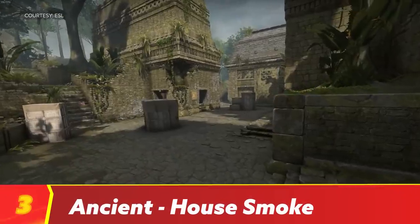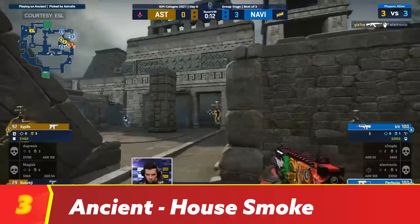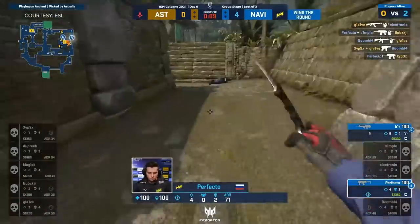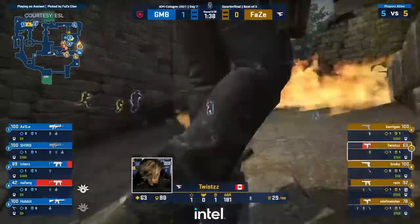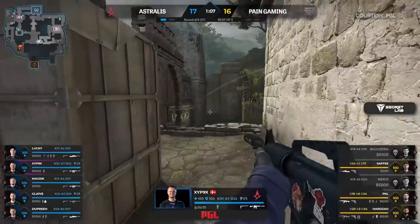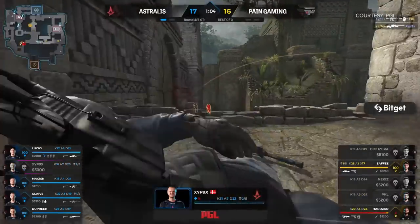Ancient has been in the competitive map pool for over a year now, and if we have learned anything, it's that it's pretty CT-sided. Trying to take control of either site as a T can be a suicide mission, due to how easy it is for CTs to lock down entry points. So it's really helpful to have at least some mid-presence for as many rounds as you can manage. That's why knowing how to smoke off house is a necessity.